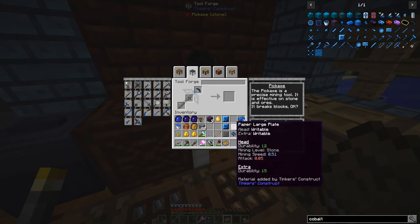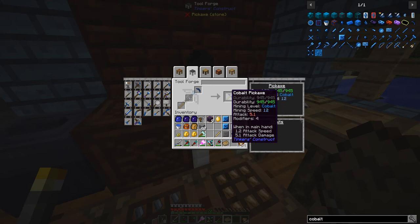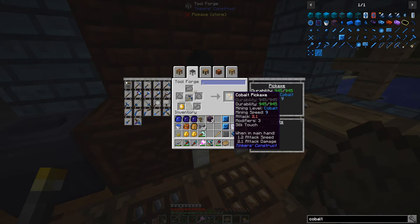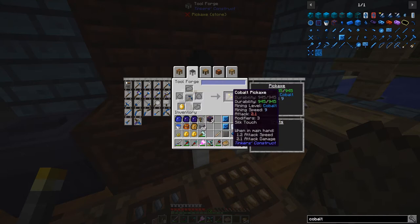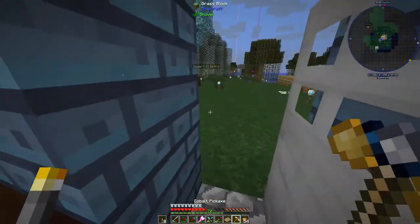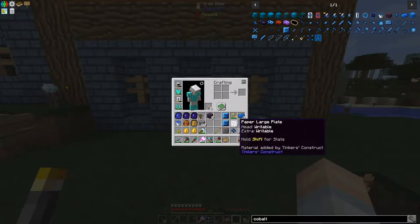I'm going to go with a cobalt pickaxe with bronze and paper binding. The downside is it will require cobalt to repair — a bit expensive — but I think we can afford that. Putting that in place. We've got three more modifier slots. Adding the Silky Jewel modifier — oh, that drops the mining speed and attack goes from 5.1 down to 2.1, but we've got better weapons for that.